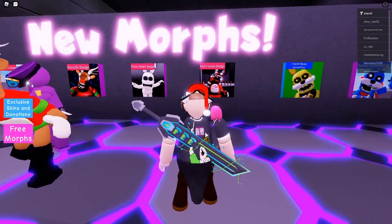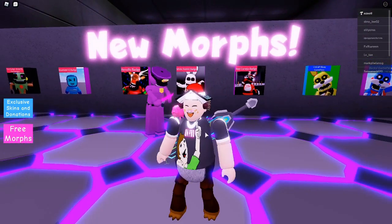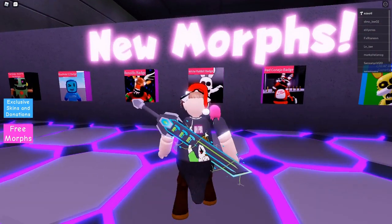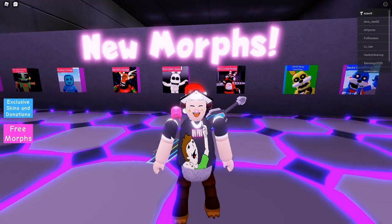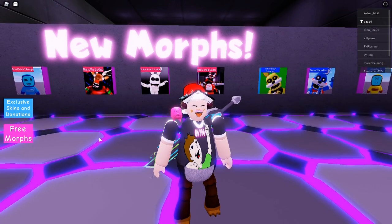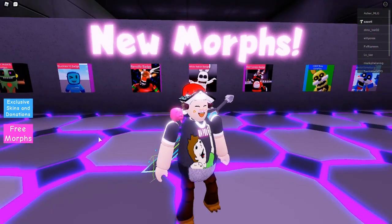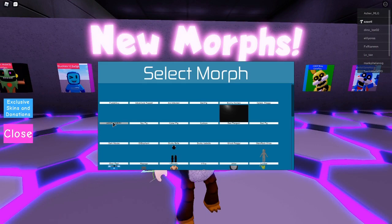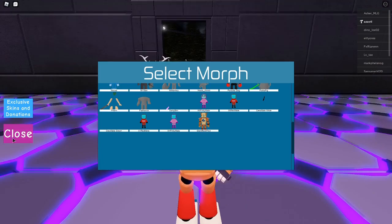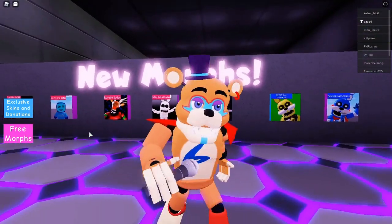We have the red Conejo badge and the white rabbit badge — the white rabbit is not a new character but it wasn't in the game before, so I've included it. I also added a new badge for Robo Boy with a simple design. In the free morphs section you will find Glam Rock Freddy, who had a badge before but I've decided to include him as a free morph.